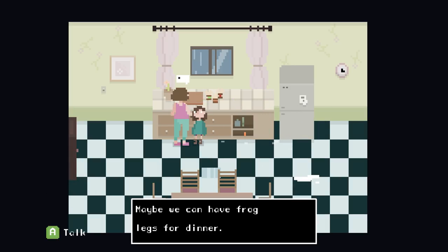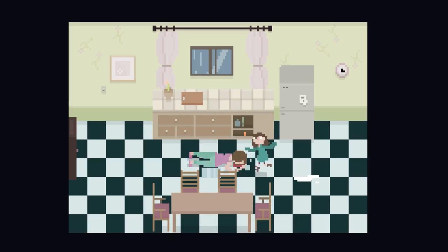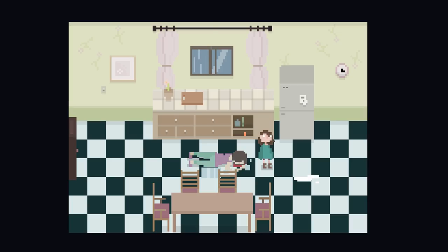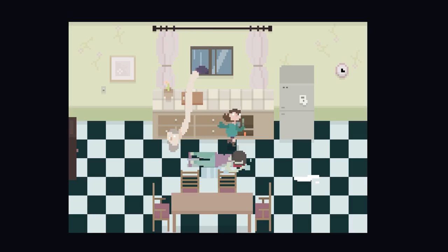The mom says maybe we can have frog legs for dinner — and then she just slipped over on my milk. Was that my fault? Wait, is that blood by her head? What the hell? I think she's died — she's slipped and got a concussion at least. Are you okay mom? Can we wake you up? Oh my god. What's that at the window? That is freaky — what the heck?